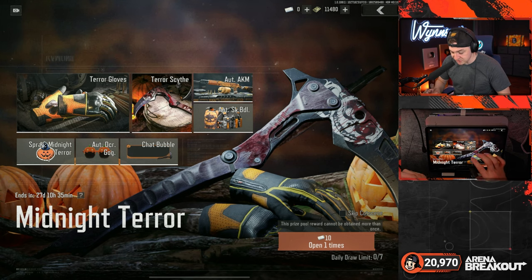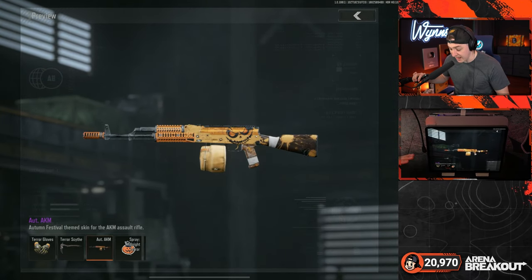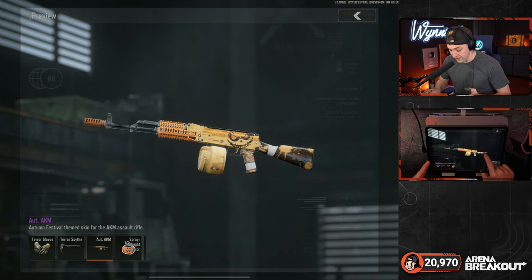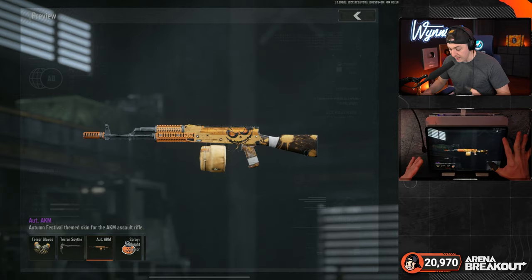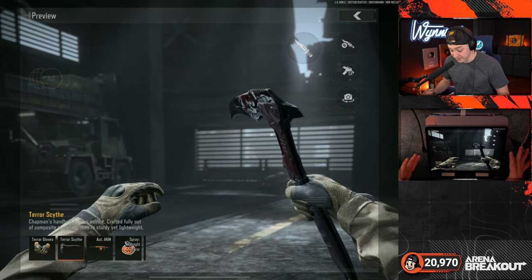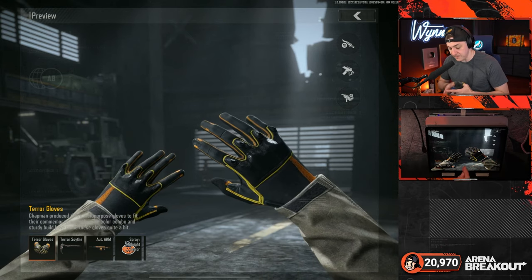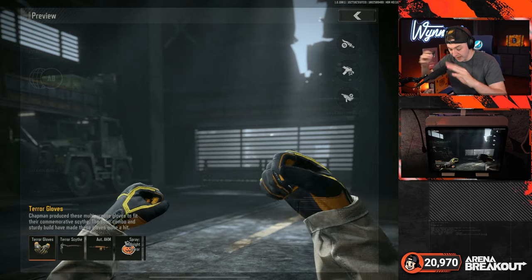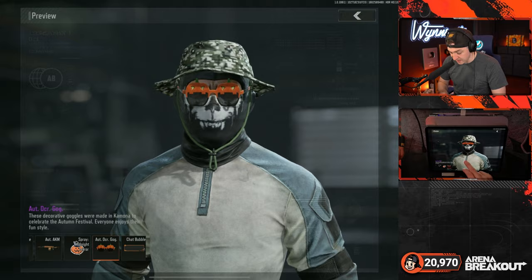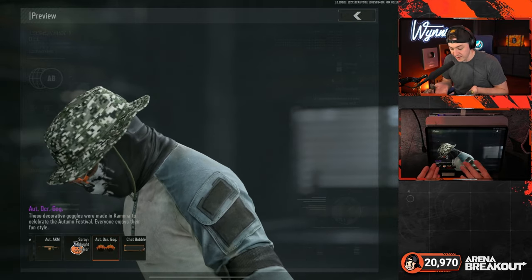Let's check it out — we've got a lot of things, seven openings. We have an Autumn AKM, which is a pretty dope skin. We've got this scythe — this bad boy looks awesome — and we have these gloves, which are cool in an FPP game since that's all you see from your character. We've got some nice orange gloves, the scythe, and some decorative glasses with pumpkins on them.